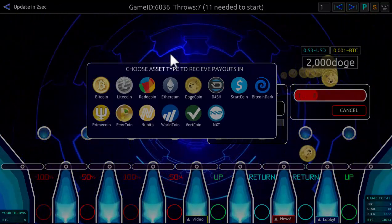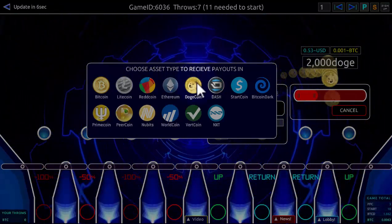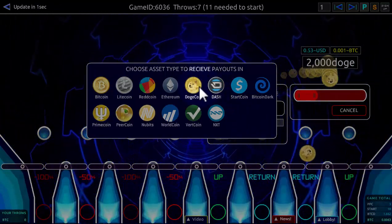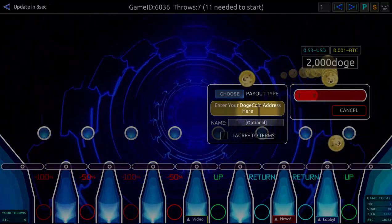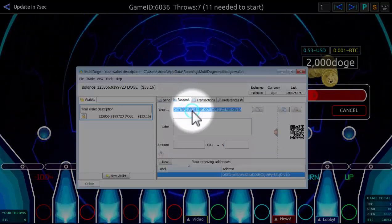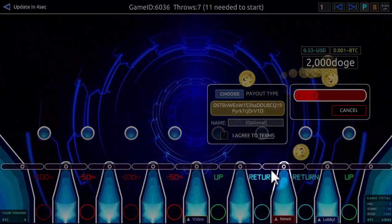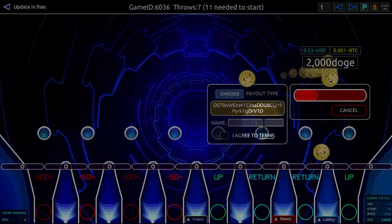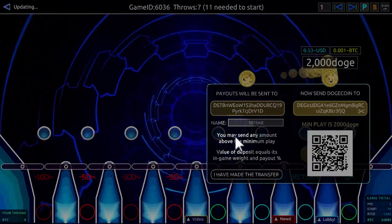When I press confirm, I get a payouts window where I select which coin I'm going to get paid out in. I want to get paid out in Doge again, so it will present me with a box where I can enter the payout address, which will be a Doge address. Here's my address — I'll copy it to the clipboard. There's the Doge address. I can give this particular throw a name; I'll call it '101 test'. Then I agree to the terms and generate an address.